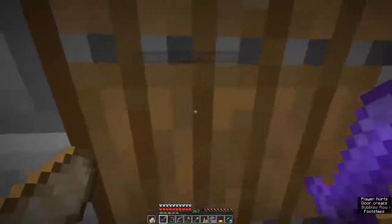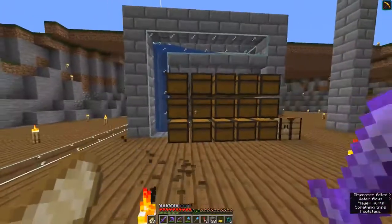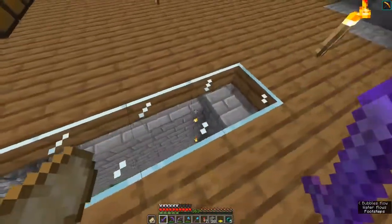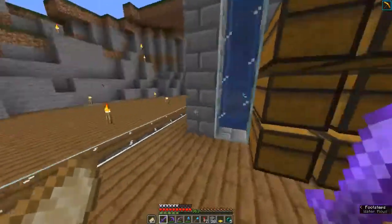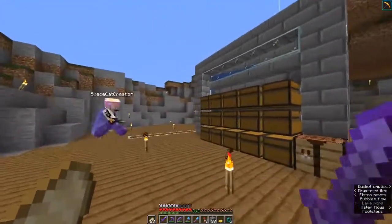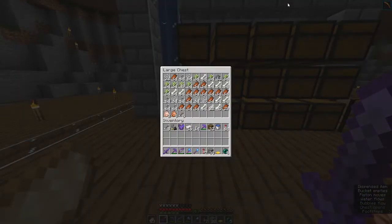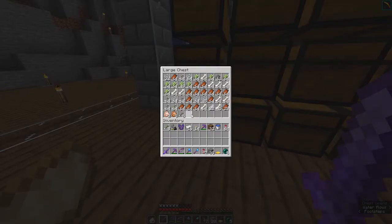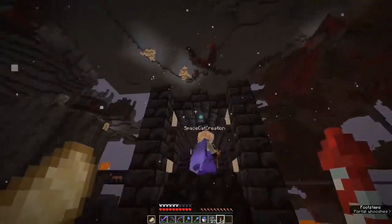So we made some updates to our base between episodes off camera. We have a small storage system here, and under this platform we made we have a sugarcane farm, and somewhere over there is a chicken farm — right down there, the little birds. All the items from the mob farm, sugarcane farm, chicken farm, and potentially other farms in the future go into here. We didn't bother to sort it — this is just how it's going to be, kind of disorganized.